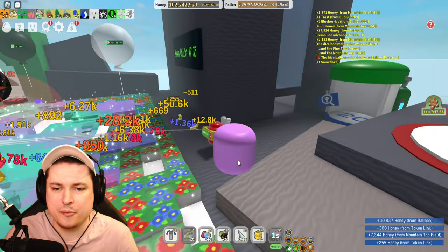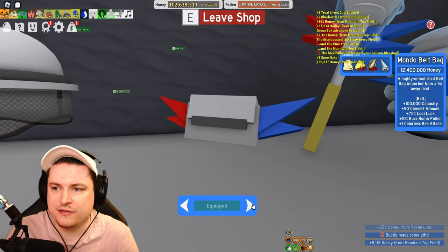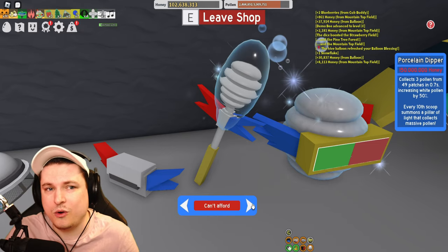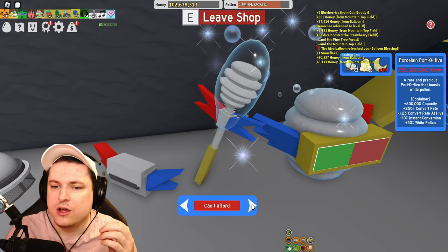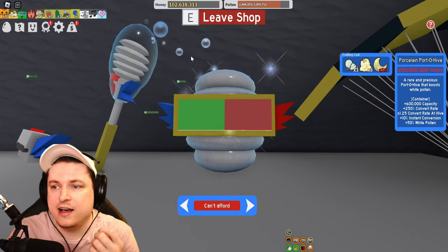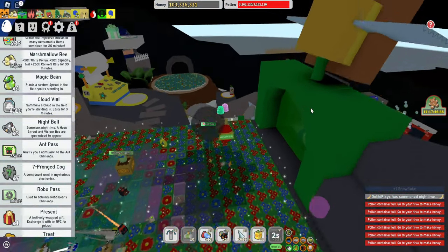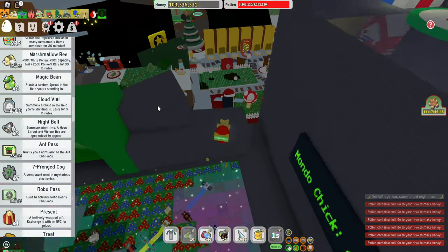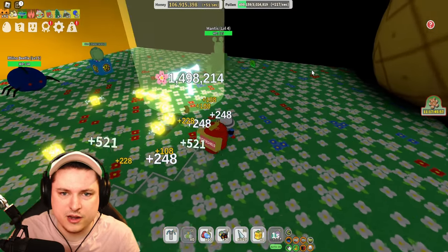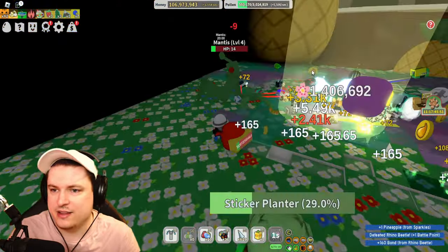So we're going to quickly let our bees do their thing. The next upgrade will be the 150 million porcelain dipper, which is a bit of a shame. Or I could go for the porcelain hive, but I do not have the moon charms — that's going to be a bit annoying. So we're going to summon the nighttime, which should spawn a moon sprout and a vicious bee. It's over here on the pineapple field — sadly no boost, but 1.5 million should be no issue at all.